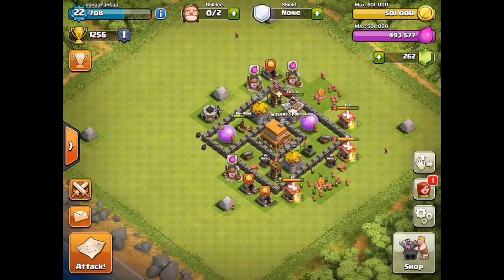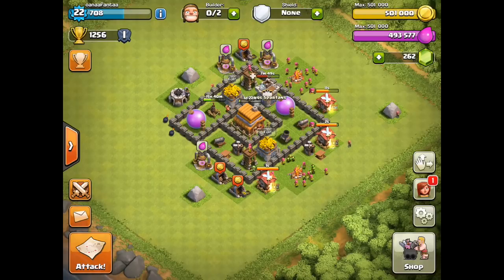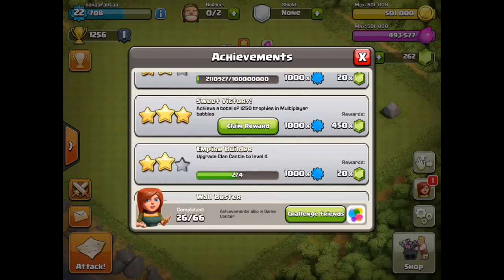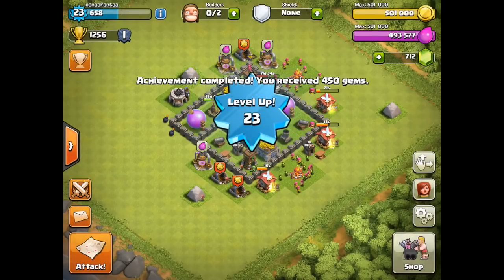Welcome back Spartans, we have a really fun and helpful video today. The major thing that's going to help is people who are just starting out. I'm telling you how to get your third builder for free. All you gotta do is get 1250 trophies in multiplayer battles and you get 450 gems, which is almost enough on its own to get that third builder.